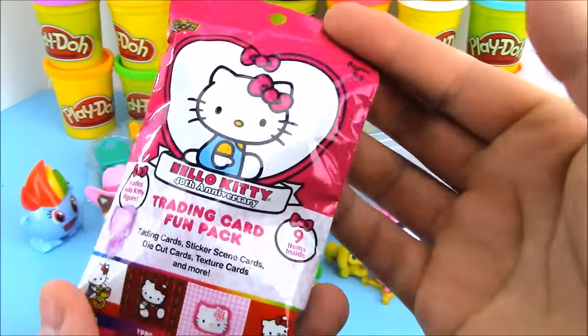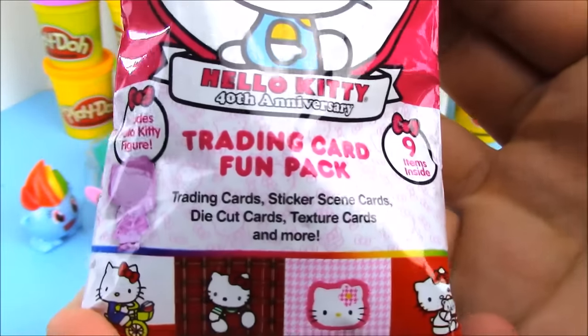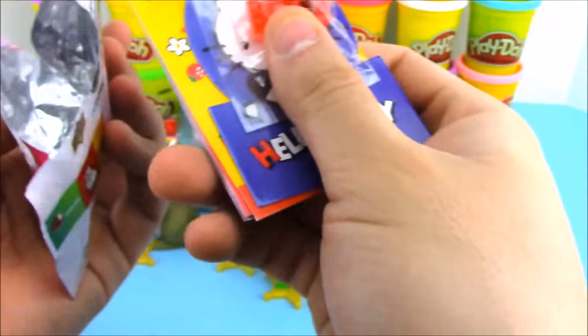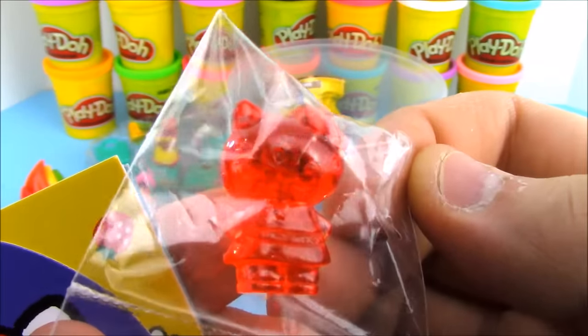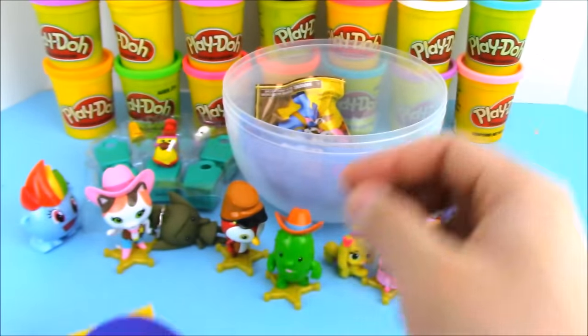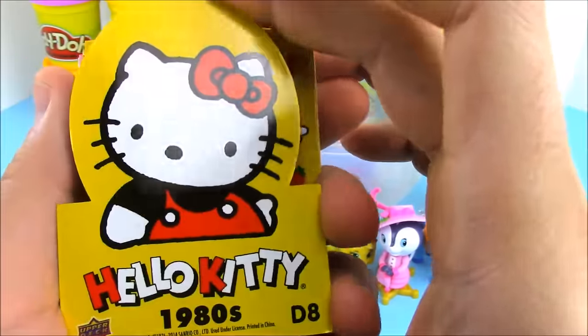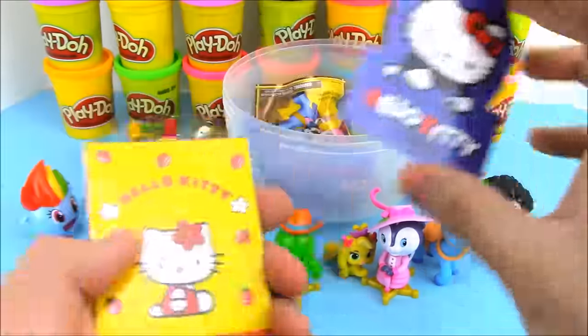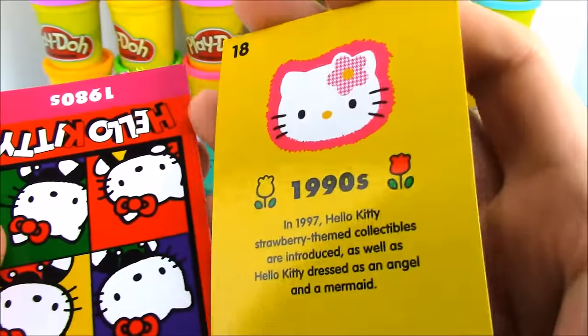This is a really cool little pack — these are Hello Kitty trading card fun packs, full of a bunch of stuff like trading cards, stickers, and just a bunch of things from Hello Kitty's entire history. We're talking years and years of Hello Kitty stuff! We got a little red plastic figure of Hello Kitty, which is really awesome, and then stickers and cards — this one is Hello Kitty from the 1980s. That's really cool!